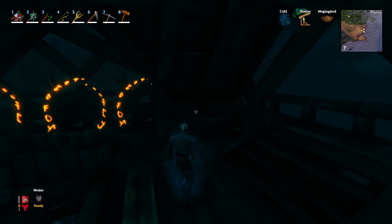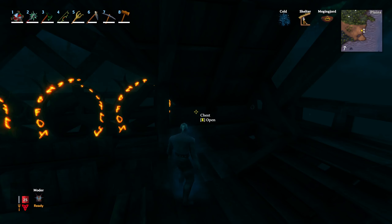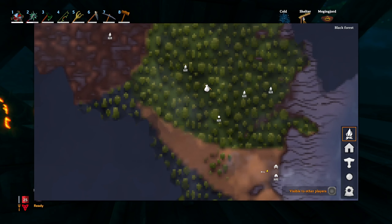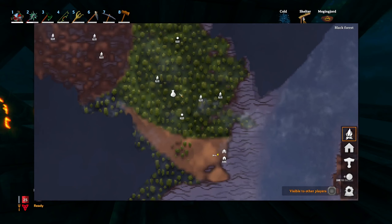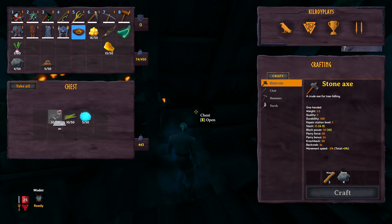To make the Frostner, you're going to need to acquire 10 Ancient Bark, 30 Silver, 5 Ymir Flesh, and 5 Freeze Glands. Ancient Bark you get from the trees in the swamps. Silver you get from the mountains — if you don't know how to get silver, check out my How to Find Silver guide. Ymir Flesh you get from Haldor — he's a trader you find in the Black Forest, so it might take you some time to find him. And Freeze Glands drop from Drakes, which you also find in the mountains.